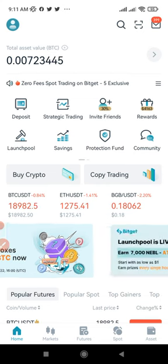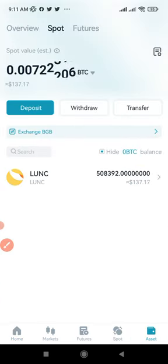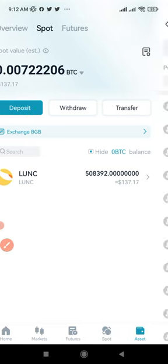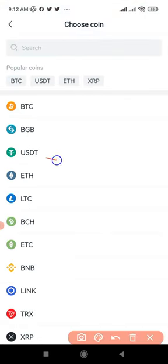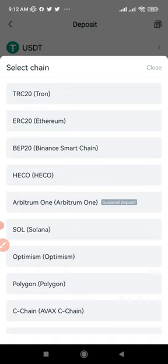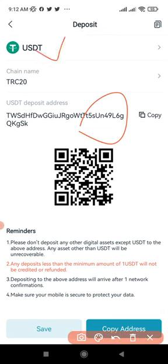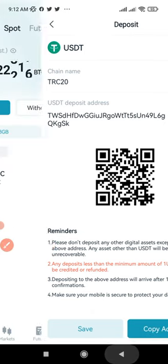For new users who want to sign up and deposit, this is how the app looks like. You come in here to wallet, click on asset, then click on deposit. Once you click on deposit, you want to deposit USDT. Select USDT. Once you select USDT, an address will be generated. First, you need to select the network. I will always advise that you go with TRC-20 because it is cheaper. Once you click on TRC-20, this is the address. Copy this address, go to any exchange or wherever your funds are, and send $50 worth of USDT to this address.